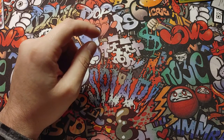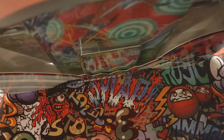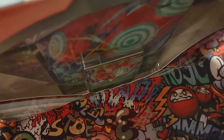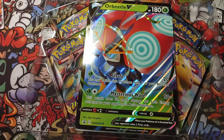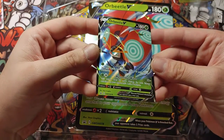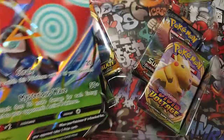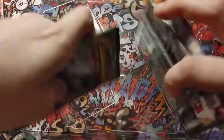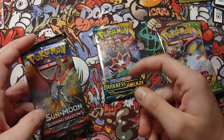Alright, we also have this one we got from Target. Let's see what we get. Here's the promo card — pretty nice. Here is the code card for you guys. So let's see what we get out of these packs — another Vivid Voltage, another Vivid Voltage, Darkness Ablaze, and Burning Shadows.